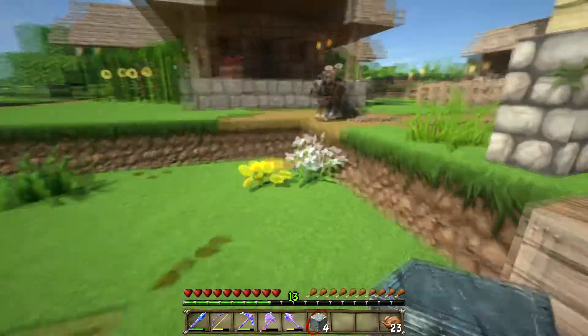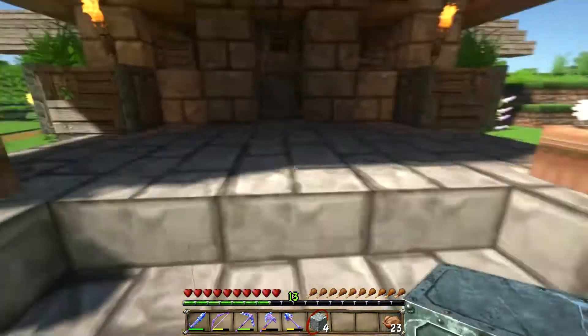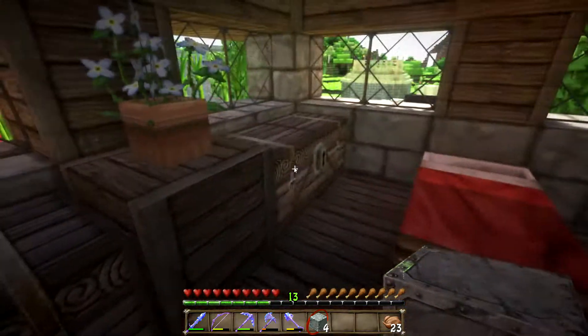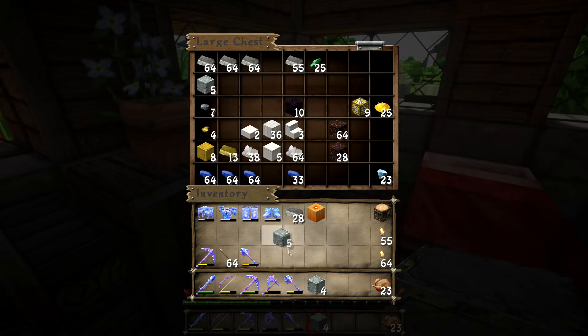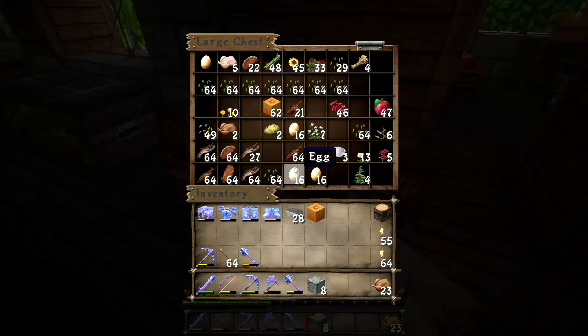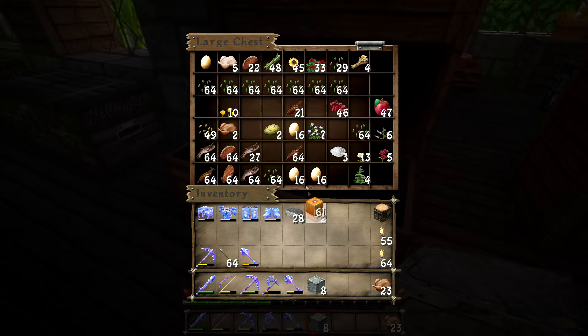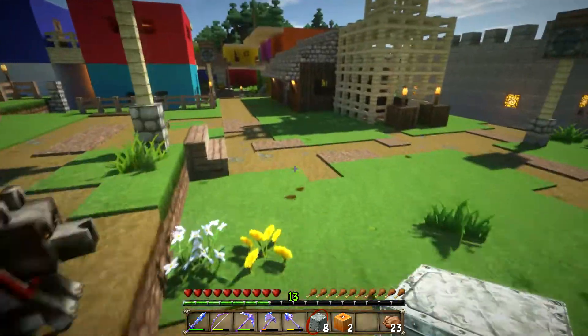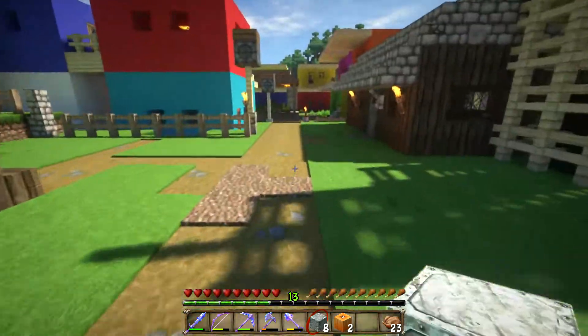Actually, I think we'll turn around — I think we'll make two iron golems just in case. So we need another four blocks of iron, let's go ahead and grab that. There we go, and we'll need another pumpkin.